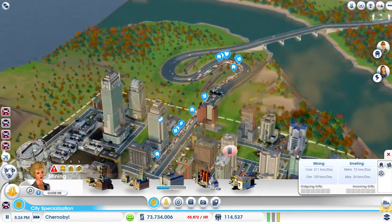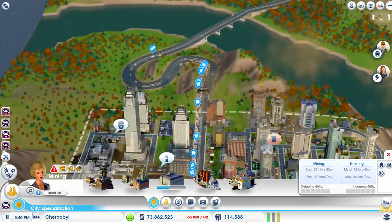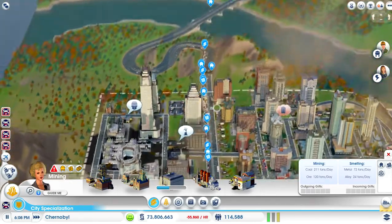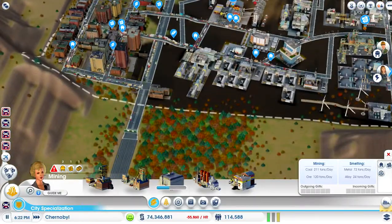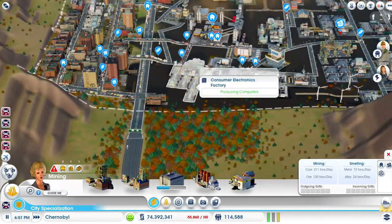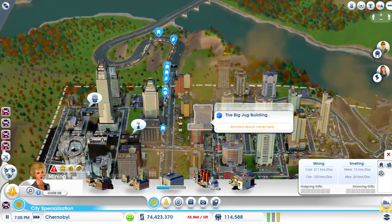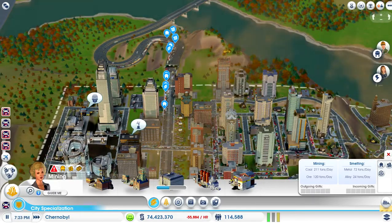Look at this traffic jam. Now this is nothing compared to what it used to be. It used to back up all the way to that top corner where those trucks are just coming down from now. There's only one way into this city — there's this way here but that goes out of the map — and because of that, pretty much nothing comes in this way and they only go out that way. Crazy.